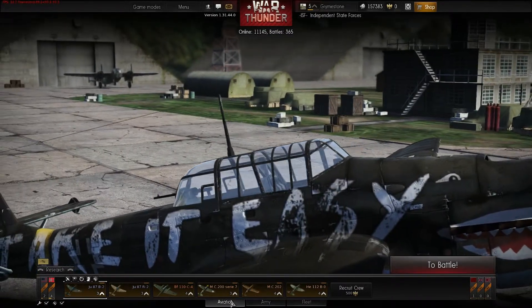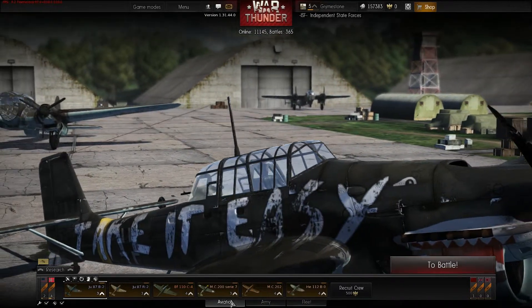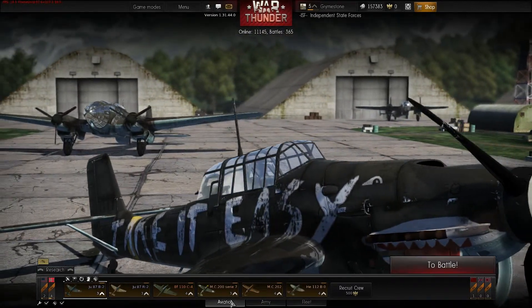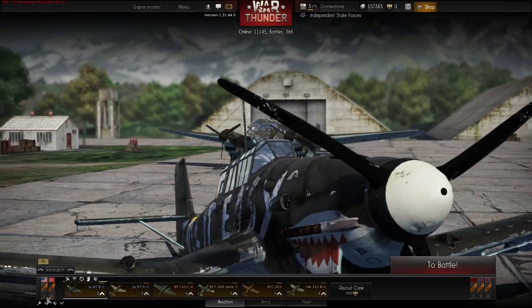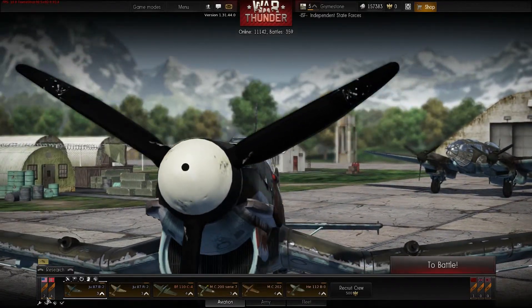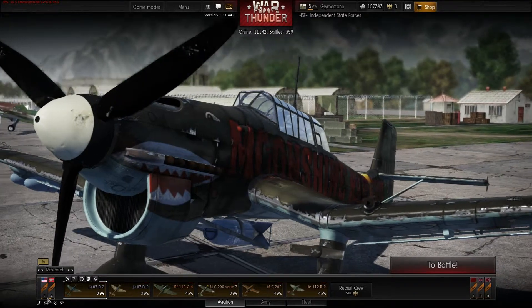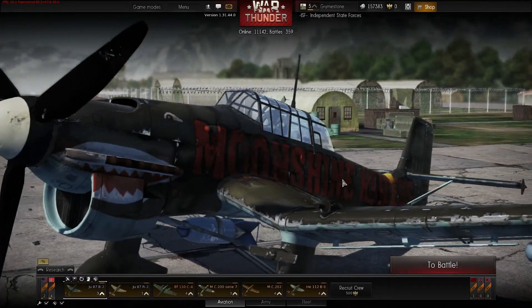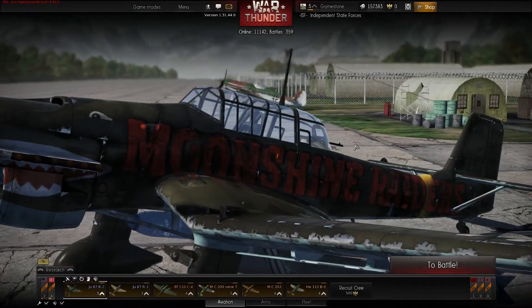I know there are some Italian planes in the German tree, which is the only one I've really explored so far, only because I decided to play as Germany. I started as the Americans — I'm level two there — but I was told to switch to the Germans. Apparently the Americans don't have good planes yet, but it's an open beta. Apparently the Germans are just easier to use, and the Russians have the most overpowered planes.